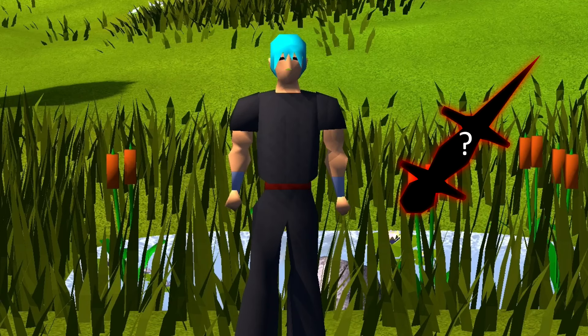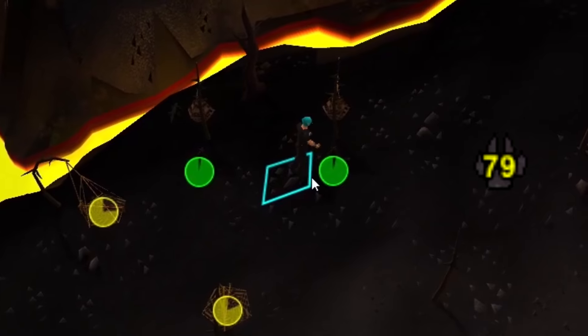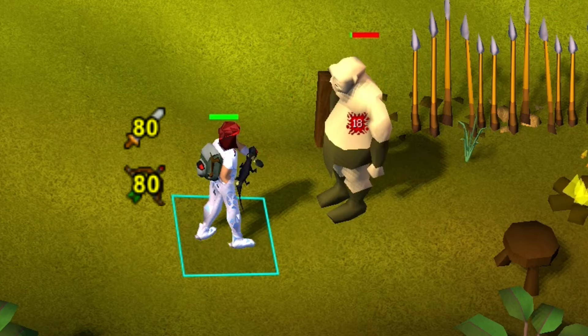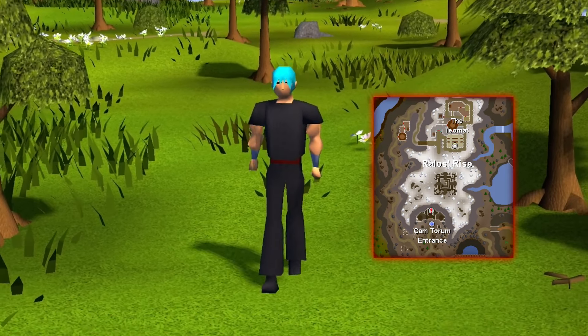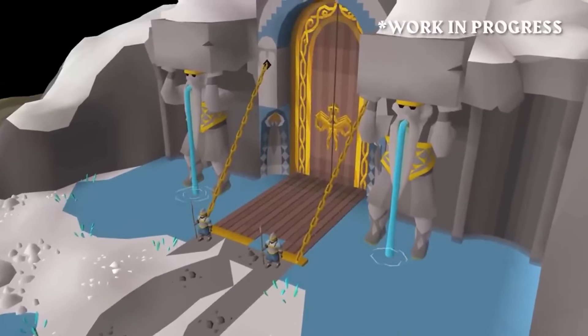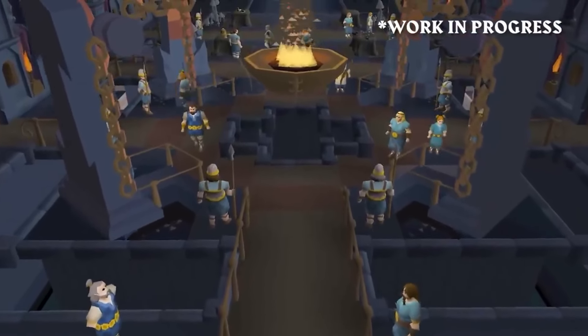There is even a new type of Salamander called the Mountain Salamander, which would require 79 Hunter to catch and require 80 Attack, Ranged, and Magic to wield. Those are just some of the creatures you will find in Varlamore. Moving over to Rollo's Rise, we have the Dwarven City of Cam Torum. Players will have to complete the Perilous Moons quest to adventure in these parts.